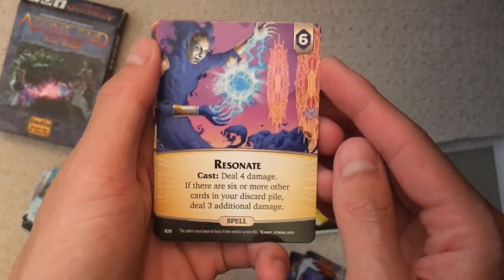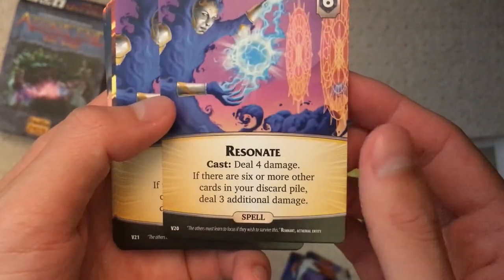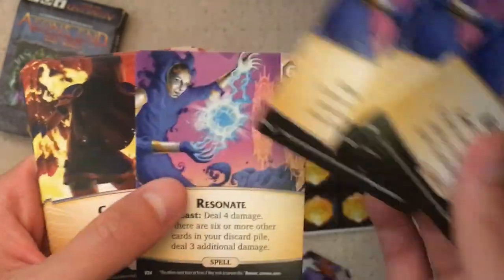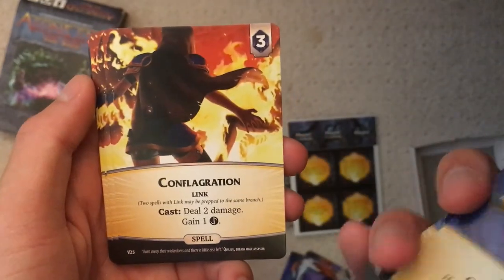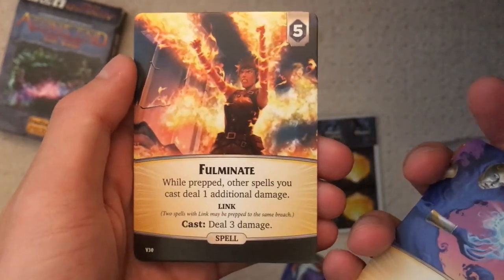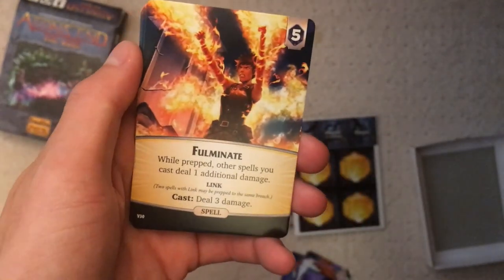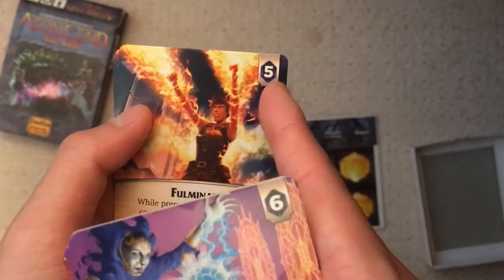New spell Resonate costs six and deals four damage, sometimes dealing three additional. I'm not a fan because I really like hyper compression, but seven damage on a six cost is solid conditionally. There's also Configuration, which is a Link spell — cast it, deal two, gain one. This seems better than Inner Fire to me. Conflagration looks like a very solid spell. Then there's Fulminate — while prepped, other spells you cast deal one additional damage. If you made a whole Link-focused shop, this would absolutely be the way to go. You get five copies of each. And those are all the spells.